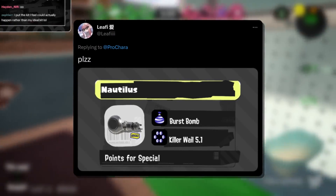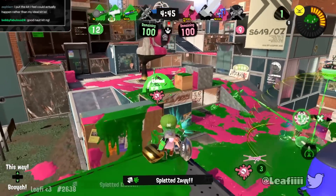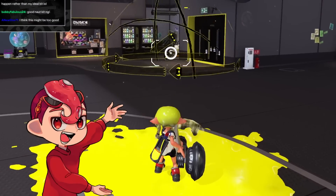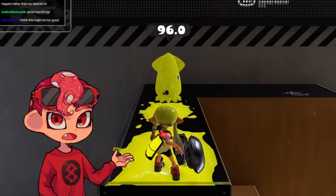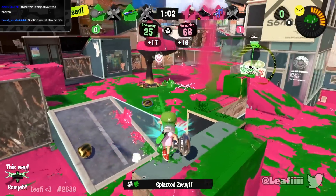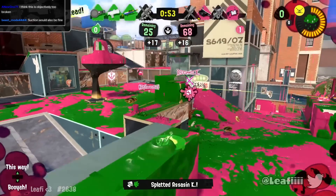Leafy wants burst bomb and killer whale on the Nautilus. Burst bomb would be very strong on a weapon like this — if you get a few hits and your opponent is about to go around the corner, you just chuck a burst bomb to catch them off guard, even with the downside of losing your charge. Killer whale helps with damage especially since Nautilus does 32 per bullet, meaning three bullets do 96. Even a tiny bit of whale's damage turns this into a three-shot kill. A three-shot Nautilus is very scary — it's on the edge of something the devs could do, but it's probably not happening.